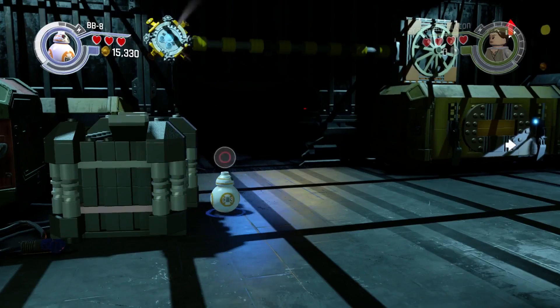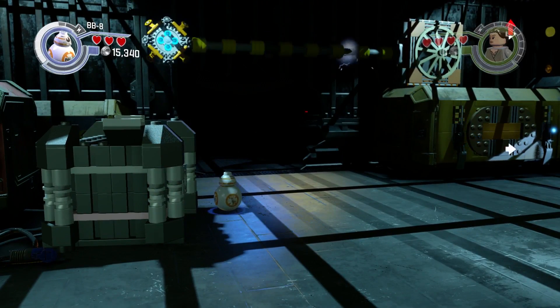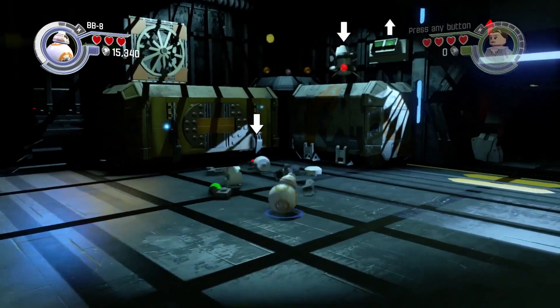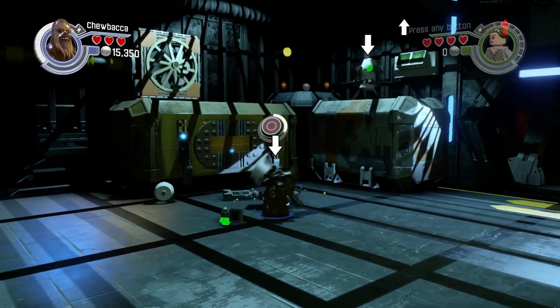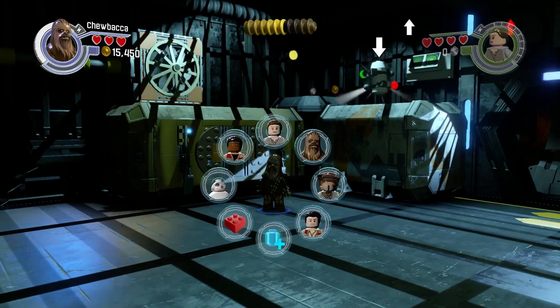Minikit number two — you need to use BB-8. BB-8 will use that terminal and destroy the fan. Out of the fan comes this minikit. You can't build it by yourself so you've got to use someone. That's minikit number two.